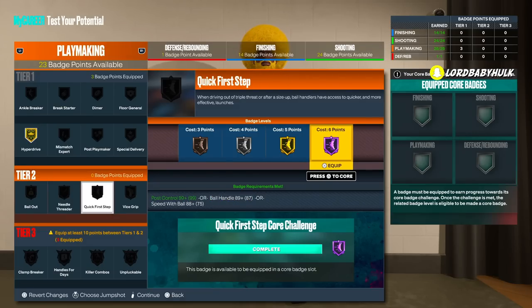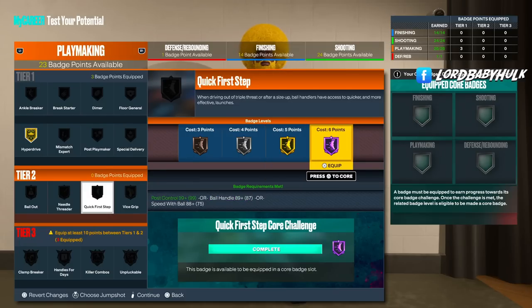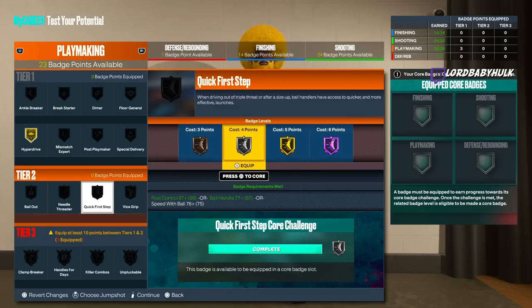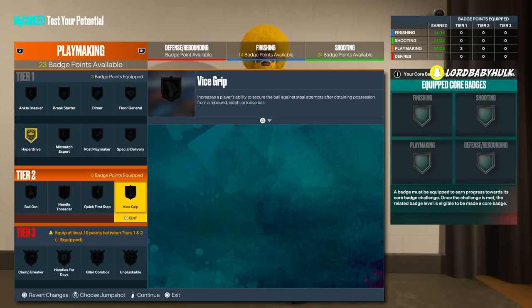As a guard, you definitely want Quick First Step maxed out. As a little guard especially, you can get through with gold — a lot of people say they don't notice a difference. 2K Lab says it goes up: plus four percent at bronze, then seven, eight, then plus twelve. As a lock, you definitely want to have it somewhere up there to help get by and to help out your second ball handler. Even as a center you want this somewhat to help get by people.